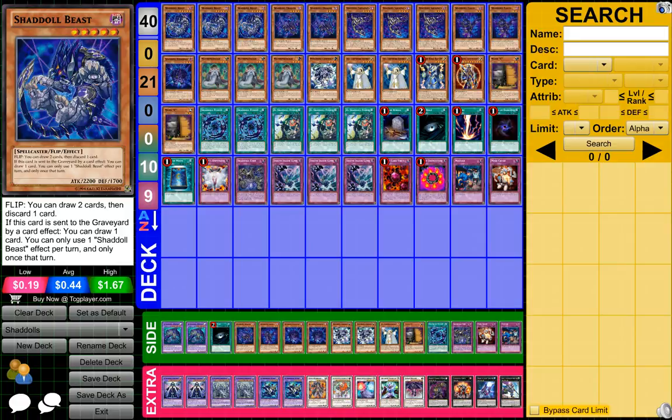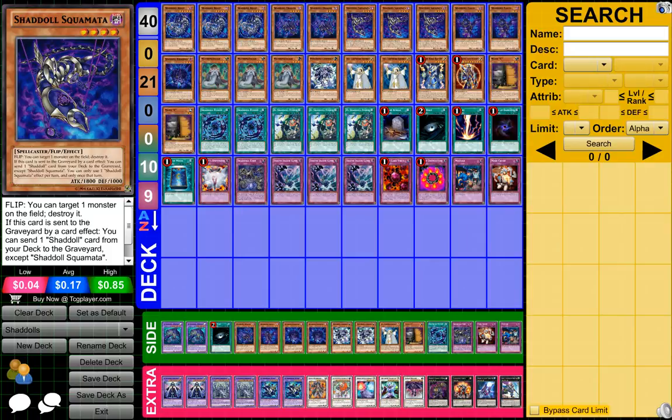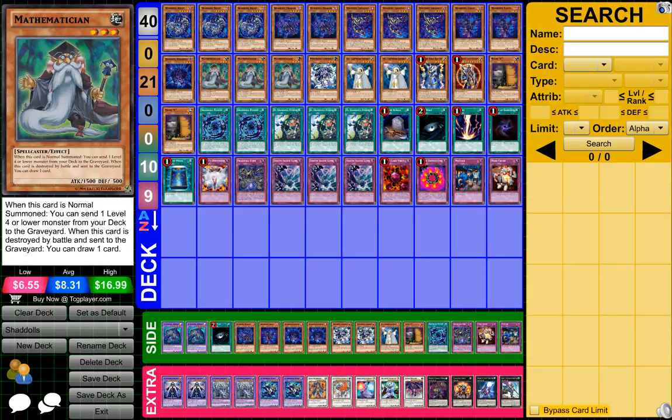So to get it started, guys, what you need is 3 Shadow Dolls Beast, 2 Shadow Dolls Dragons, 3 Shadow Dolls Sijimaki, 2 Shadow Dolls Felicos, 1 Shadow Doll Hedgehog, and 3 Shadow Doll Mathematician.